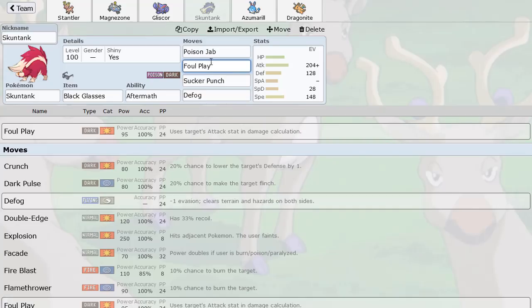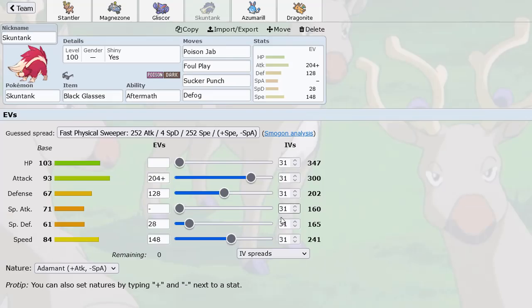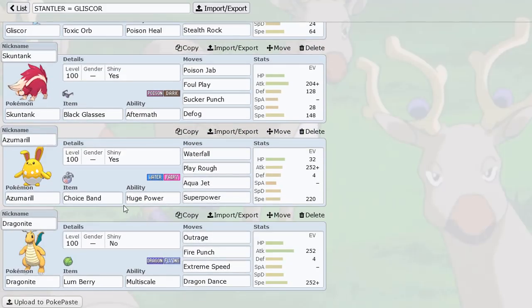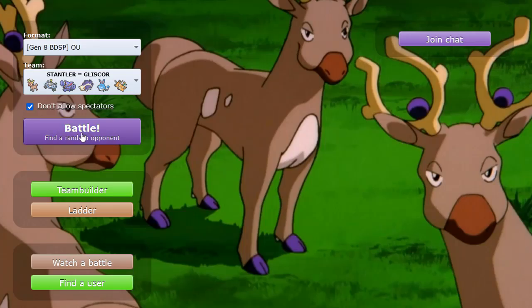The Black Glasses guarantee knocks out things like Gengar and probably Latios, doing a lot of damage with Adamant Nature Black Glasses Sucker Punch. Foul Play is pretty good for any kind of setup, and Poison Jab OHKOs Breloom. Enough speed to outrun Adamant Breloom and Timid Magnezone. Then we have Azumarill — a really hard hitting Pokemon with Choice Band wall-breaking potential. And finally Dragon Dance Dragonite with Fire Punch to destroy Scizor. Let's hop into our first game.